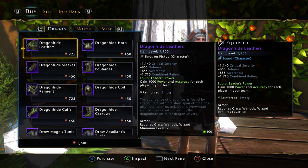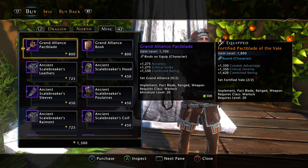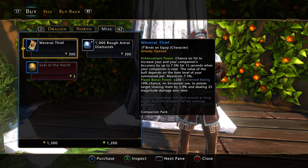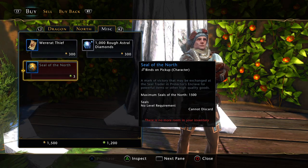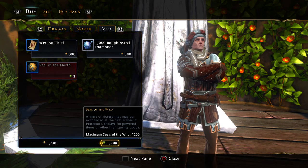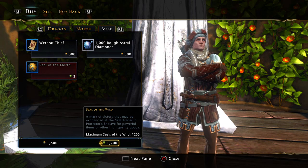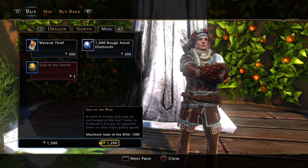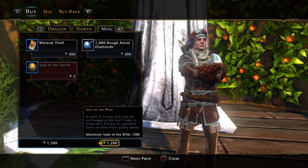You have dragon seals, and you can see that's level 1900. Shields of the North — that item level is 1700. In miscellaneous, you can buy diamonds and stuff, and you can buy Seals of the Wild with the purple or blue currency.